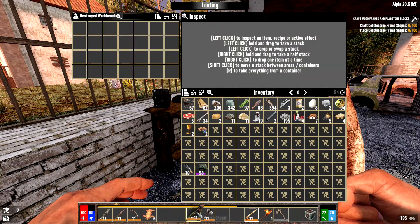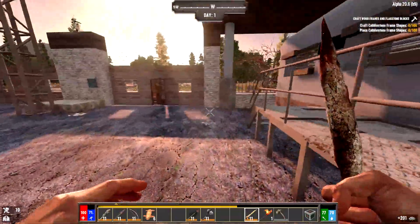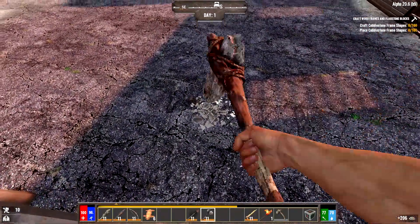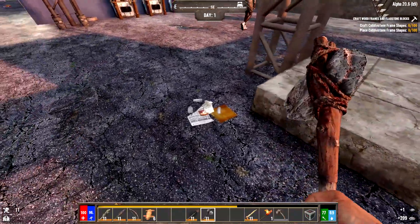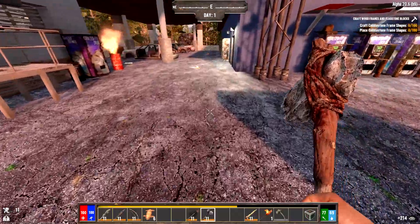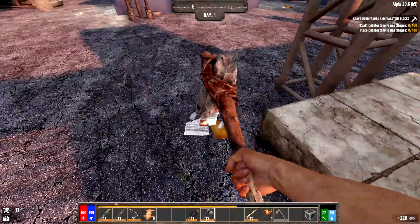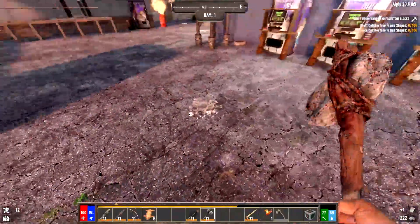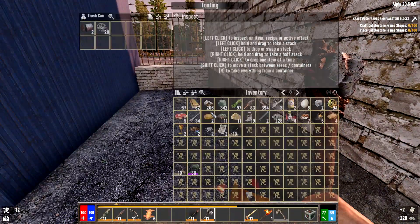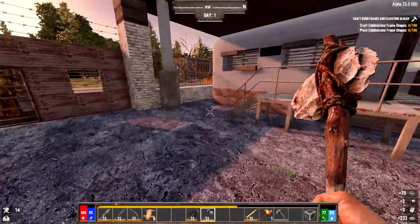Look at that — a level 11. Let's go in and sell. I'm going to get rid of this trash on the floor because it makes noise. Listen — walking on open ground is quiet, but walking over trash makes a crunching sound that will alert zombies to your presence. I don't plan on walking around down here at night, but I'd rather clear it now and not have to worry about it.